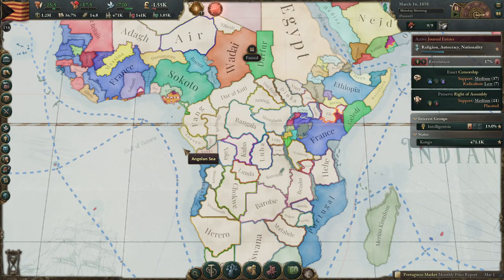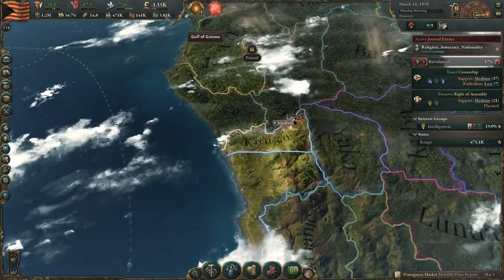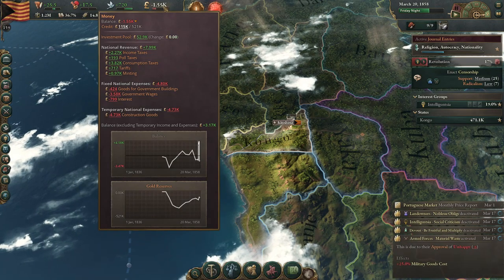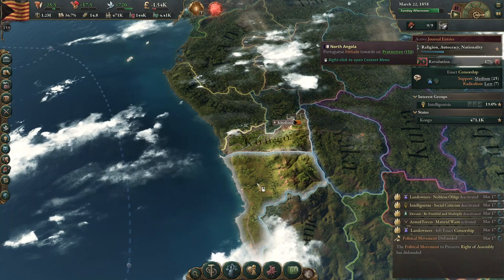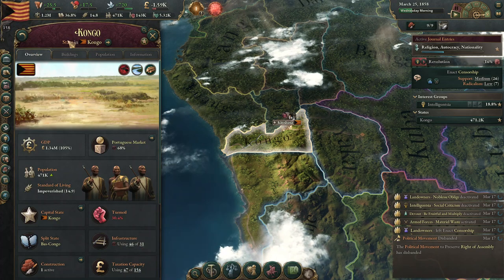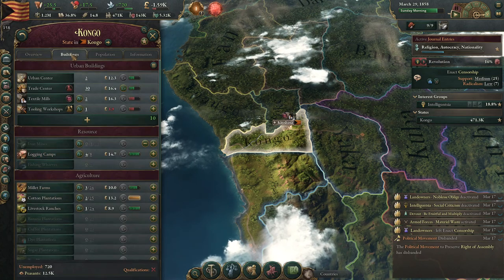Hello there! This is Spaceman5 and welcome back to episode 4 of our Victoria 3 Congo Let's Play series where we're finally running a positive balance. I know we're not right now because we're building stuff and making some headway in terms of the overall economy. We are a little bit over on infrastructure, but it is what it is, just because we have so much trade that flies through our land.